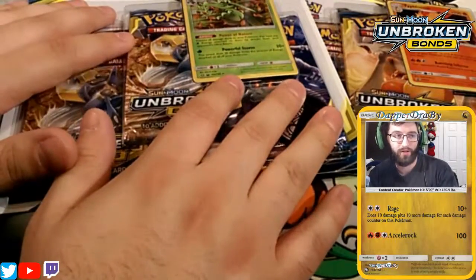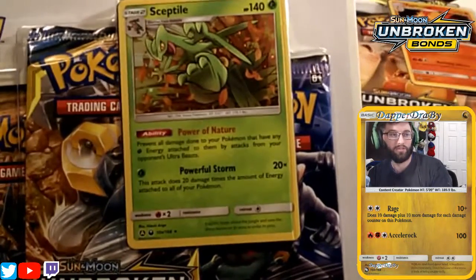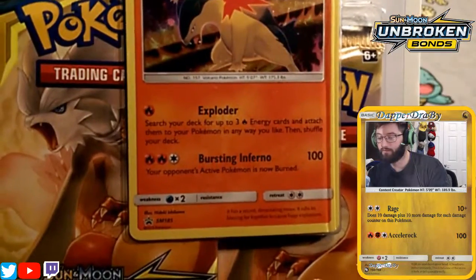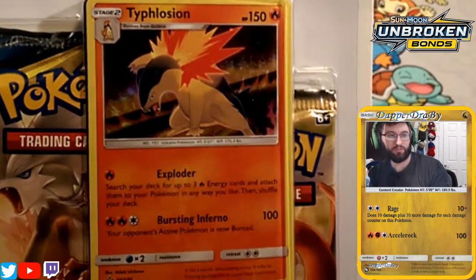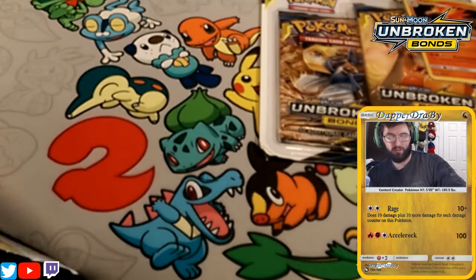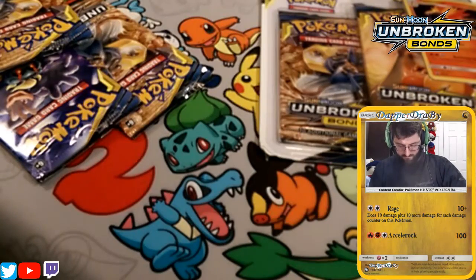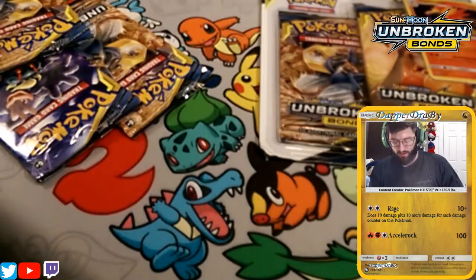Alright guys, so what we have here is a Sceptile three-pack blister, as you can see. And a Typhlosion three-pack blister. Both pretty cool, if I do say so myself. We're going to bust them open to see what's inside. And I guess give you guys a code for one pack out of each of them. They do come with a code card for the Sceptile or Typhlosion.